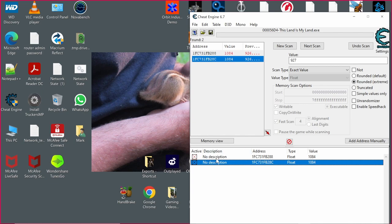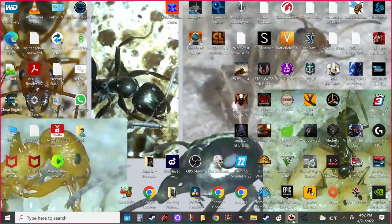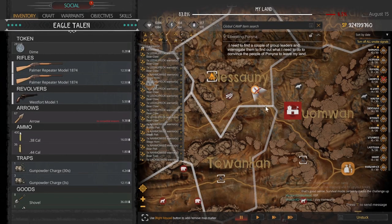You can put a description here if you want to, but you don't have to. You do not want to close this because you have to have this running while you're playing if you want to have the god mode. So now I'll go back to the game. See how now all of a sudden my health says 1084, 1084.